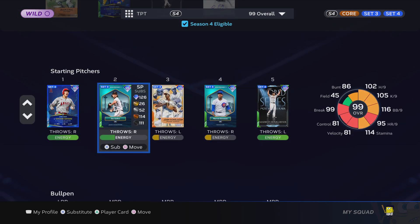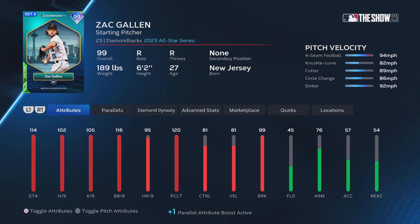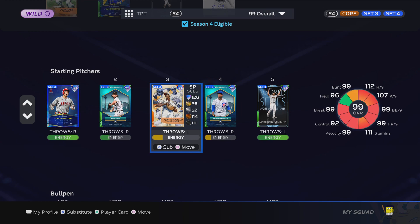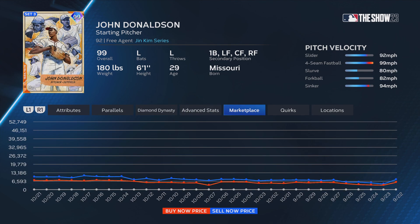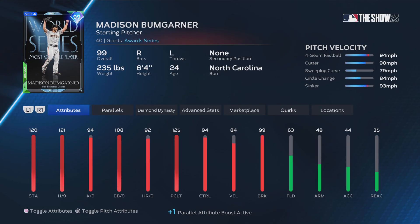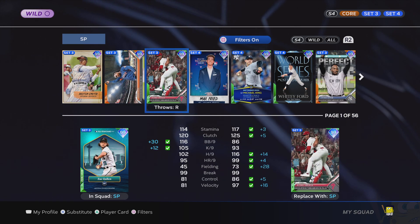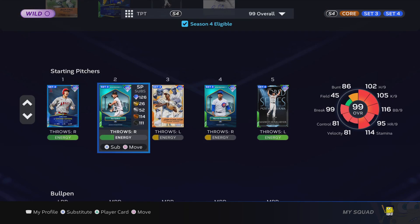Here's my rotation: Ohtani is my first starter and Zack Gallon is my second. My starters are not that good — I'm trying to get some better starters. We'll see what comes out in set five. John Donaldson I don't do good with online — some bad ERA. Marcus Stroman I've only played one game with. My last starter is Madison Bumgarner — that card is pretty good, but I have three starters that are set three, so I'll probably use Whitey Ford and some of these other cards.